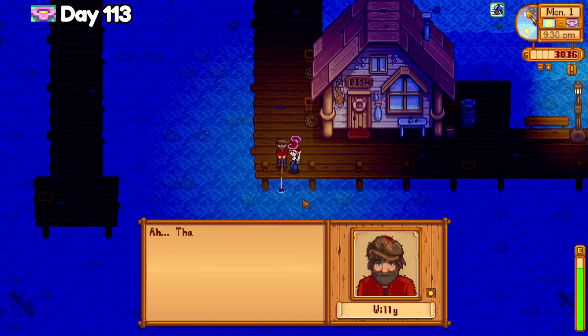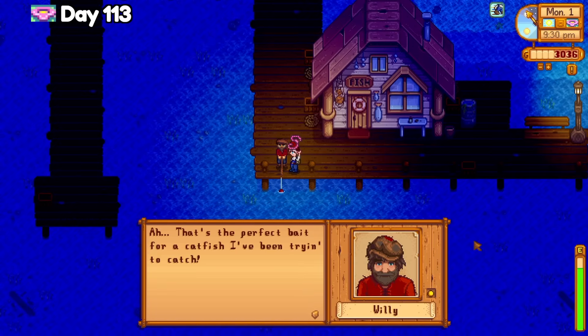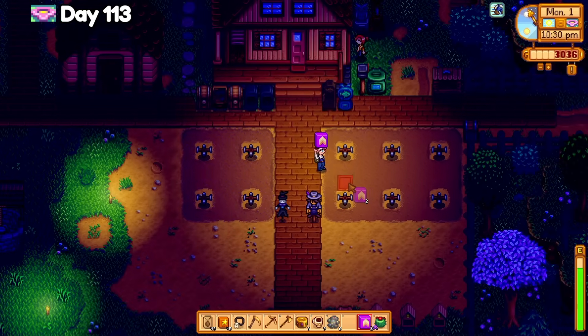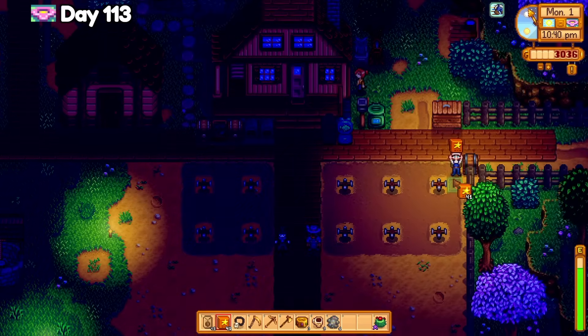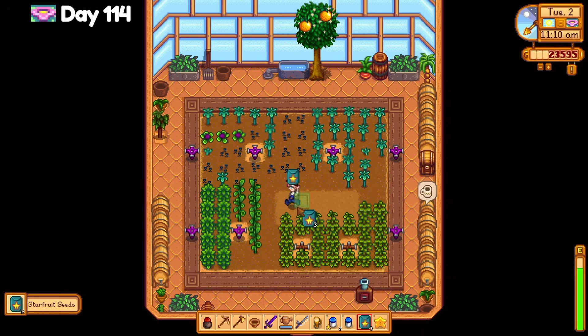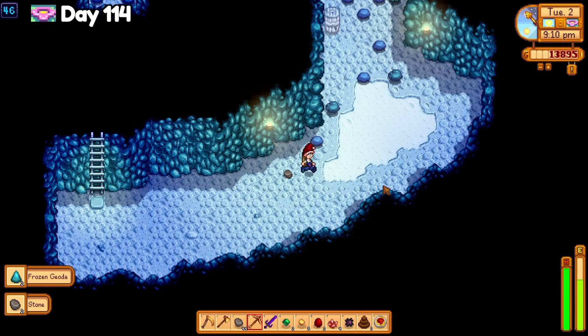Day 114 is mostly uneventful. I visit the oasis again — I know I was just there yesterday, but I forgot to buy more starfruit seeds. Not like I could have afforded them yesterday anyway, so I purchased a few for the greenhouse. Back in Pelican Town, I visit the mines and then take a look at the monster slayer progress. I don't cringe as hard as I thought I was going to — it's still pretty bad, but I've actually completed two goals without even paying attention.